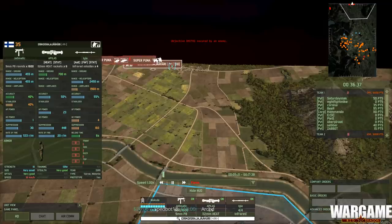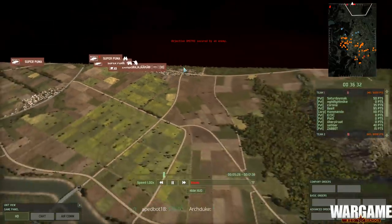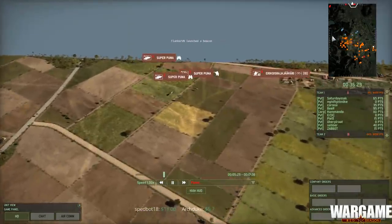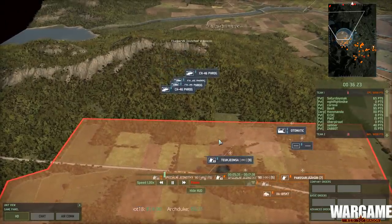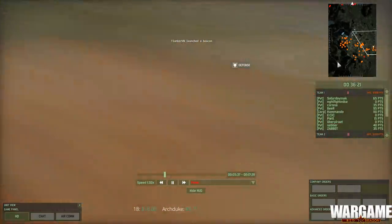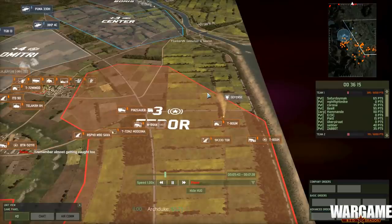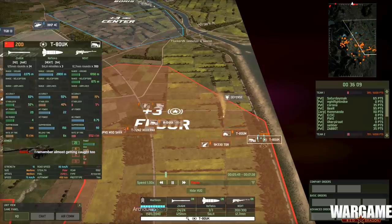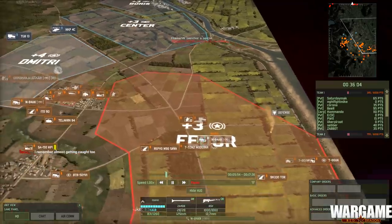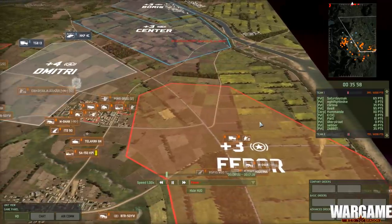These guys can do 30 kph, so they can make it to that town very quickly, and then it's a short hop over to that forest. Here's the helo group — it's all Frogs with miniguns. How's the right flank doing? How did Blue not push this? There was absolutely nothing holding this flank — yeah, there were two super heavies, but come on.